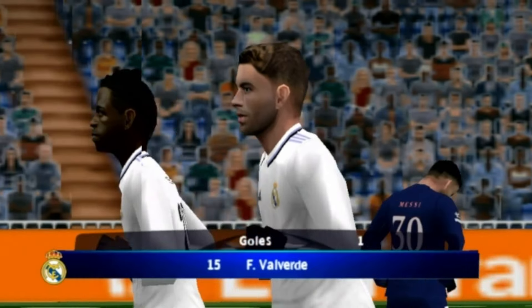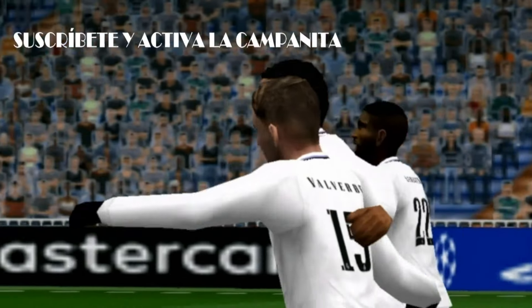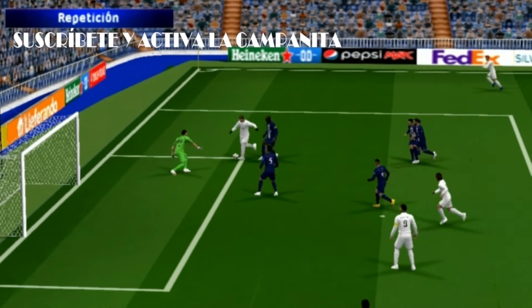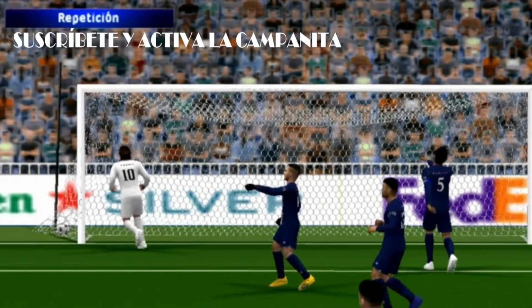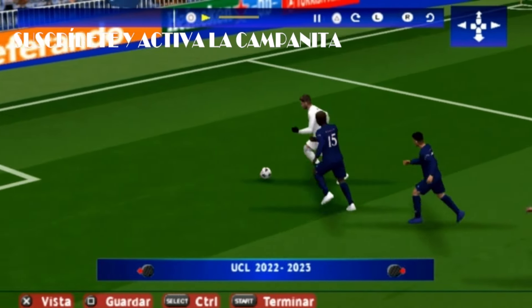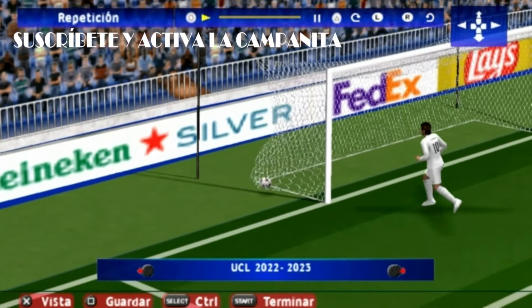Espero que lo hayáis disfrutado y que os suscribáis al canal, que eso hace que esta comunidad cada vez vaya creciendo. Si alguno de vosotros quiere saber cómo se marca un gol de vaselina en este y en cualquier Pro de PSP, lo que tenéis que hacer es: si vais corriendo, dejáis de correr, soltáis el botón R, y cuando veáis el momento justo, mantenéis apretada la L y le dais un toque al cuadrado. Espero que lo hayáis disfrutado. Cuidaros mucho y sed buenos.